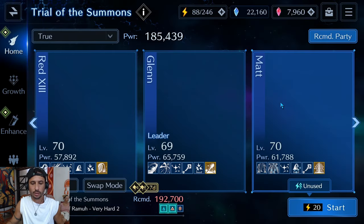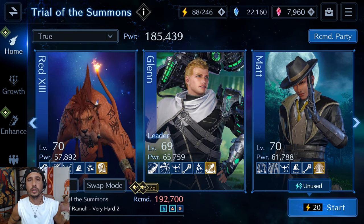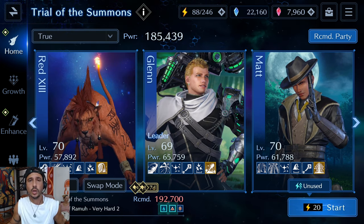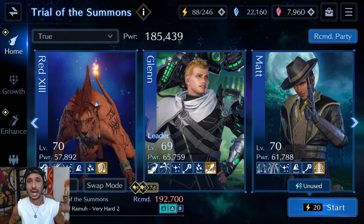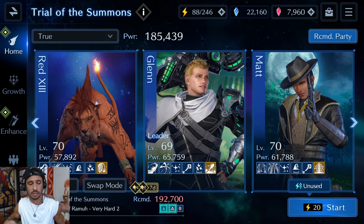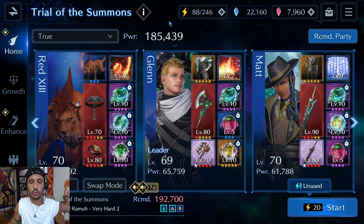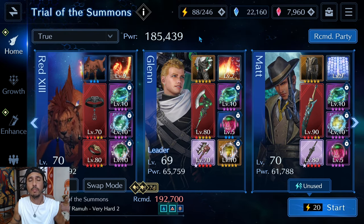I'm going to go down to the Trial of Ramu - Very Hard - and walk you through the fight. This fight was, in my opinion, the hardest one when I first started, between Ifrit, Shiva, and Ramu. But with the right setup it's not too hard. I won't be running this with a water imperil weapon, so no Black Whiskers. I'm running Red 13, Glenn, and Matt, with Glenn's new limit draw costume.